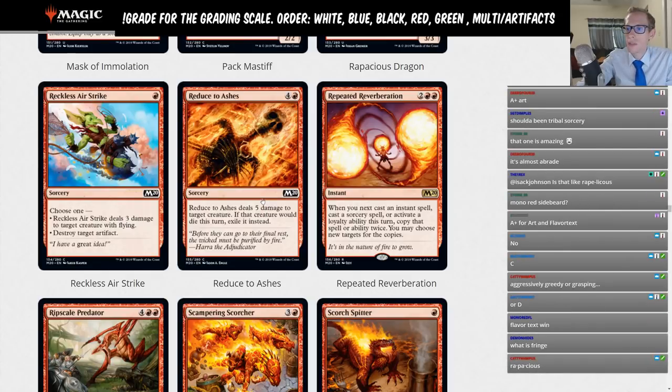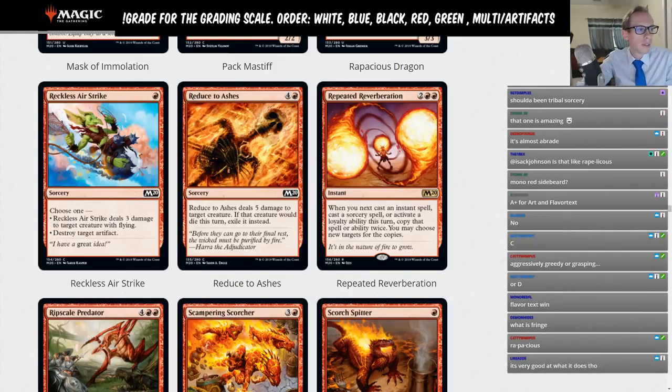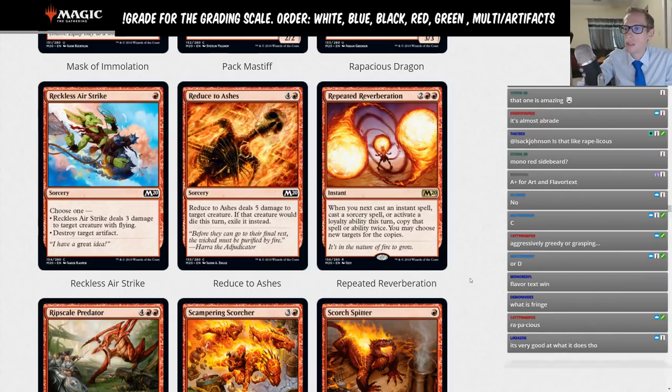Reduced to Ashes — four-red sorcery. Deals five damage to a creature; if that creature would die this turn, exile it instead. Pretty decent limited card, but five mana is too much. Not a Standard card.